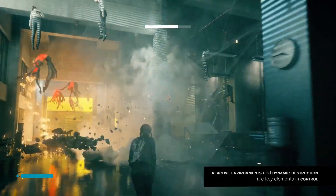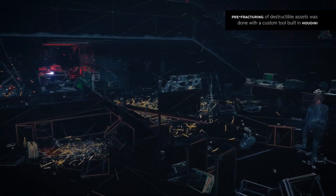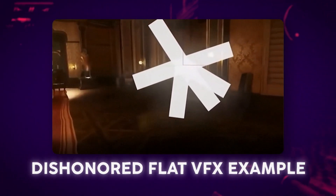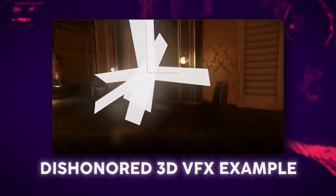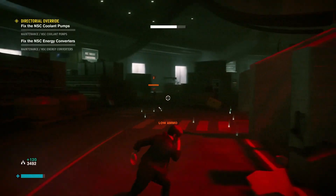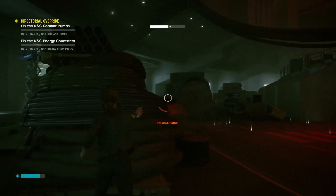On the other hand, a similar explosion in a game could be seen from any angle, as the player has control over where they are and where they're looking. And to make things even worse, some games allow you to control time — going in slow motion, fast forward, or even reverse. That explosion has to hold up in all of those scenarios, which makes the art of crafting VFX for games orders of magnitude more difficult.